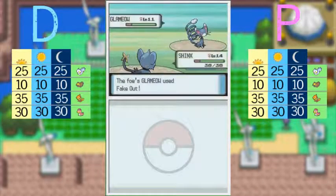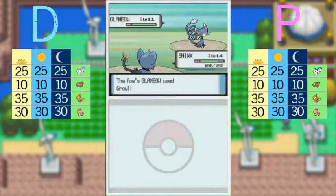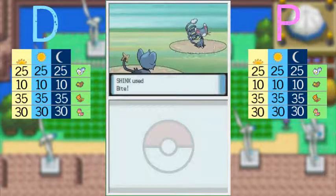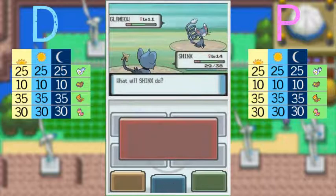Glameow has Fake Out — that move that instantly attacks first and causes a flinch no matter what. What a coincidence, I flinched! Glameow levels pretty quickly being in the fastest experience group, but it's a Pearl exclusive, which means you can only get it in Pokémon Pearl. If you want to get it in Diamond, sorry, no luck — you have to get it online or find a friend.